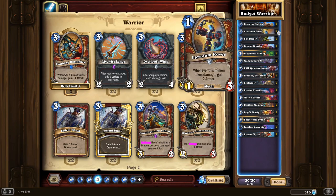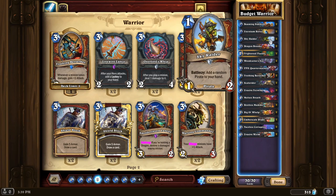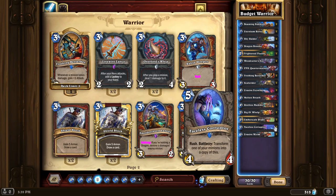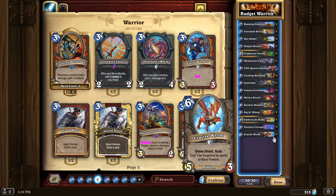Faceless Corruptor is a 5-mana 4/4 Rush — battlecry transforms a minion into a copy of this. Because you're putting quite a few low-cost minions into the deck, there's a good chance you'll have a weak target to transform with Faceless Corruptor, so you get two 4/4 minions that can attack immediately. It used to be a 5/4 because it was so strong, but it's still pretty good as a 4/4. Evasive Worm is a 6-mana 5/3 with Divine Shield, Rush, and can't be targeted by spells or hero powers — it's hard to remove and basically immediately kills a minion. It can serve as a finisher because after killing their minion with Rush you can attack with everything else on board.